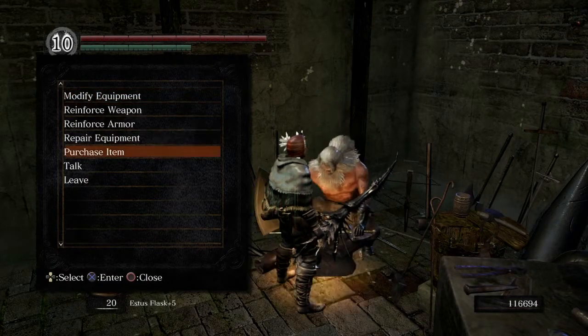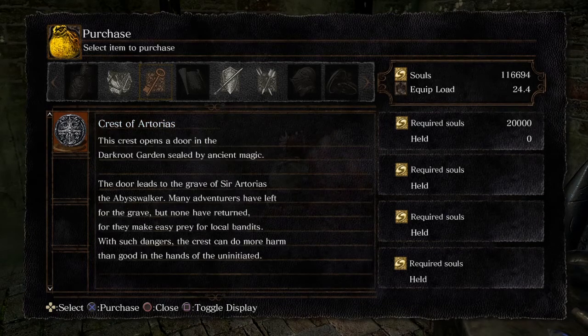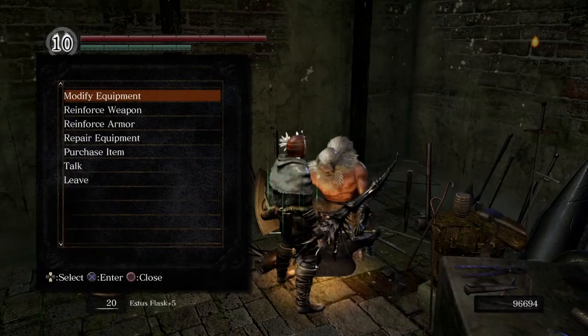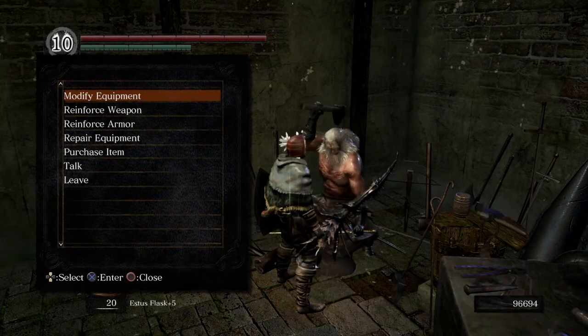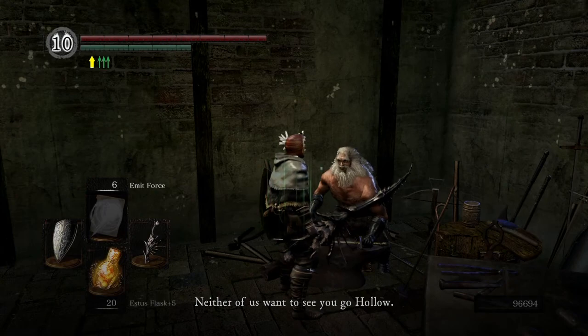In order to visit Artorias's grave, I need to get the Crest of Artorius. This crest opens a door in the Darkroot Garden sealed by ancient magic — the door leads to the grave of Sir Artorias, the Abyss Walker. Many adventurers have left for the grave but none have returned, for they make easy prey for local bandits. With such dangers, the crest can do more harm than good in the hands of the uninitiated. I'm initiated enough, so I'll go ahead and buy it. Andre says: 'Don't get yourself killed — neither of us want to see you go hollow.'